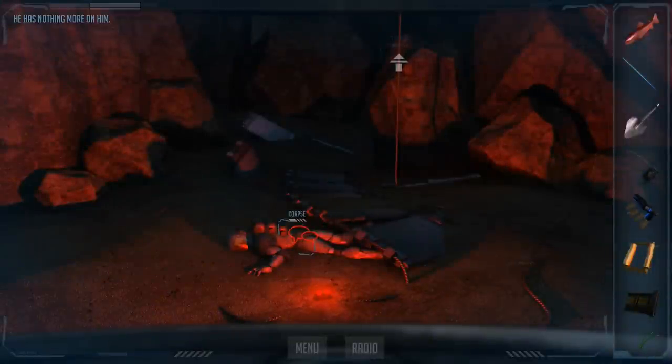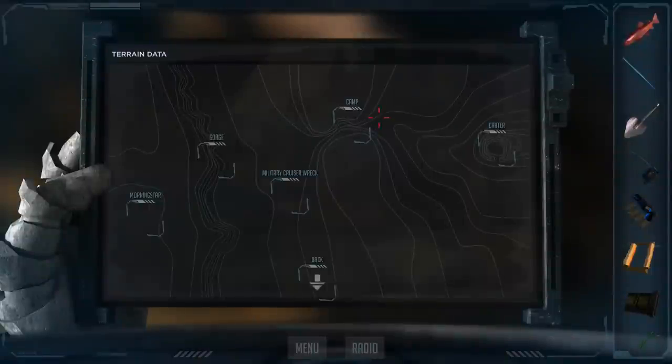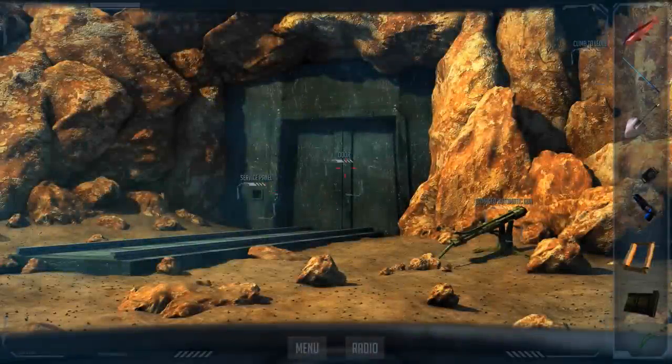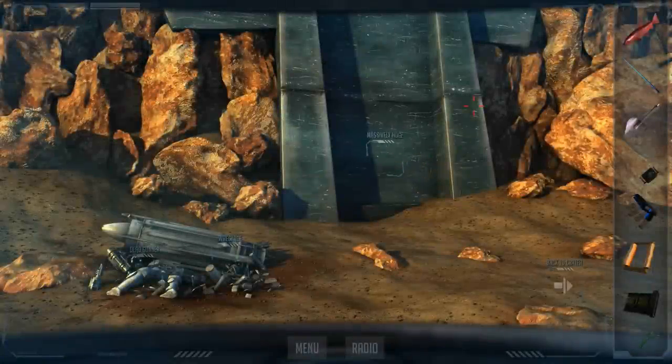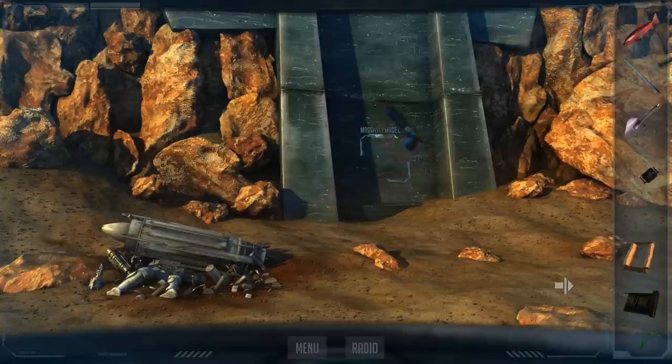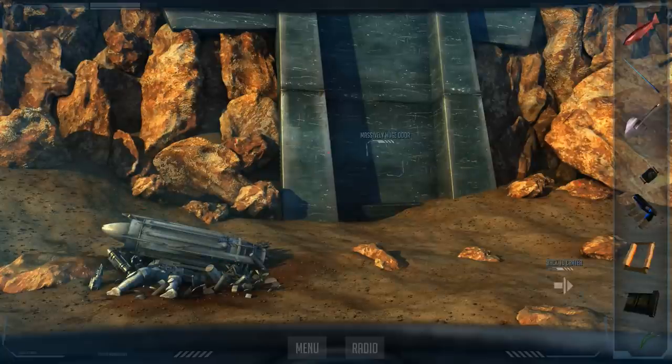I can start the countdown anytime I want. This should be everything down here. Let's go back to the crater. There's nothing else. That could work, but I'm not doing anything until I have some idea of what's inside. It's a massively huge door — something tells me I'm gonna get answers in there. Can I blow it up? I have that long-range scanner — maybe I can use the scanner on the door. The scanner's not picking up anything from inside — either there's nothing in there or it's pretty well shielded. I don't want to waste the charge on this door.